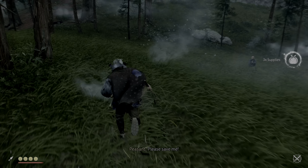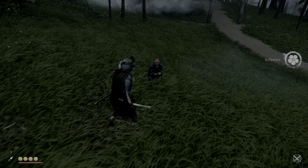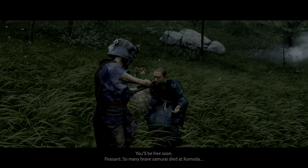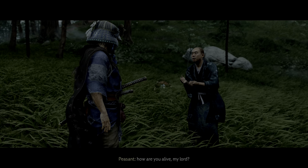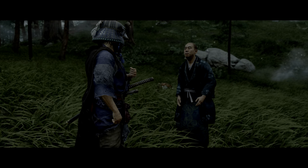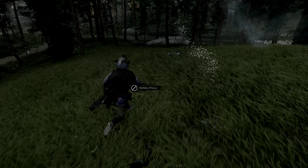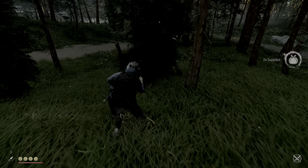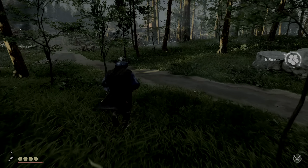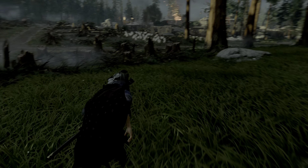These guys just straight up attacked me and we can save a peasant — we'll definitely do that. I saw stray kunai on the ground. Look at how much supplies we get for rescuing this guy. We are set. We need to burn this one down — 50 supplies for that. We're killing four dudes. This place kind of is rough. Let's be careful. Burn down the logging base.